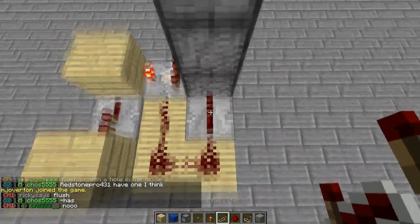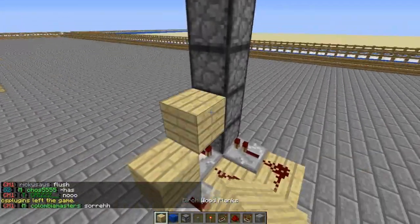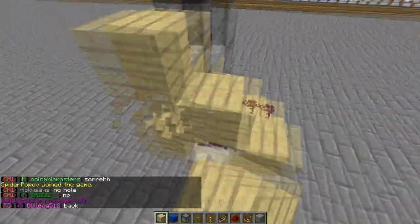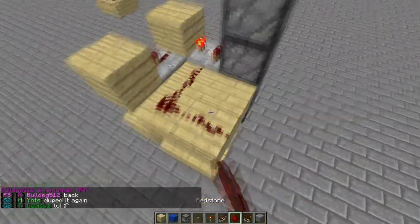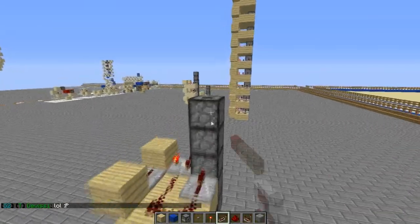You can tile this upwards like so — just basically placing a block above the previous comparator and building the exact same thing. So yeah, let's just check if our 63 TNT actually made it on top here.